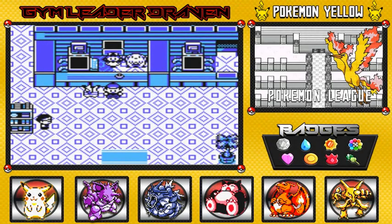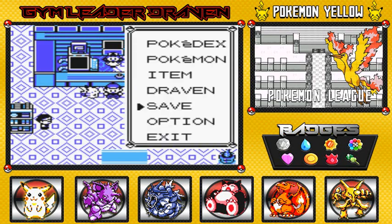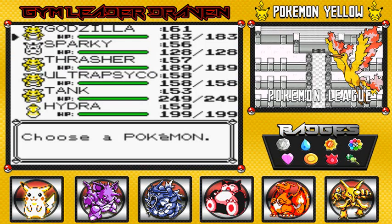What's up guys, it's me your host Raven, and welcome to another episode of our Pokemon Yellow walkthrough. So it took us a while — it really took us a long time to get this — but finally guys we are leveled up. As you can see, our Pokemon are within a good range of levels and we're ready to take on the Elite Four.